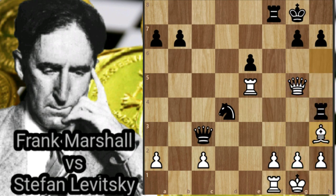So Marshall wins a piece with his next move: Rxh3, Rc5.